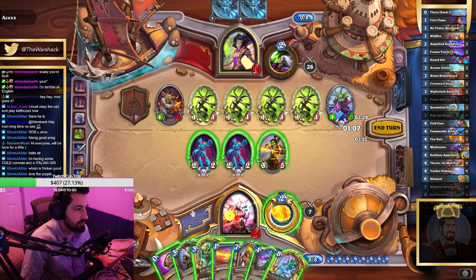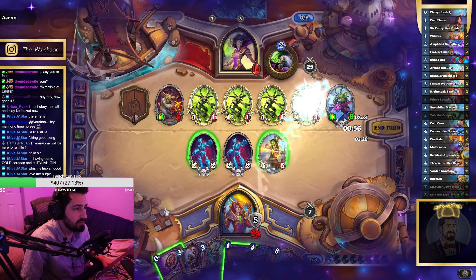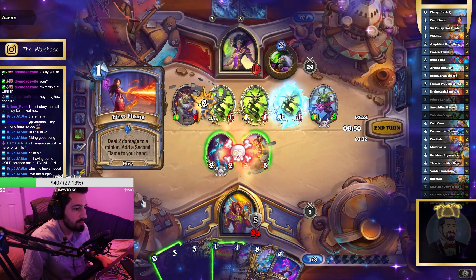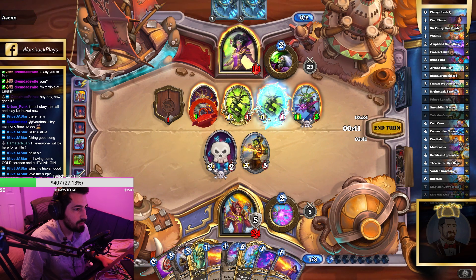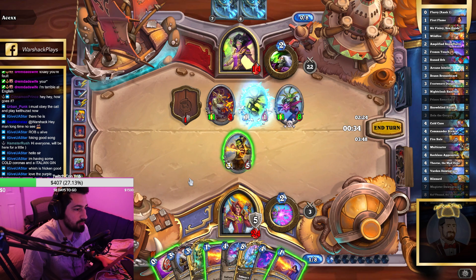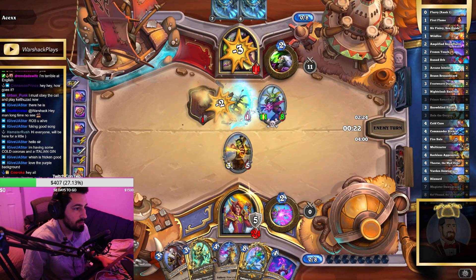I guess I Dawngrasp first — hopefully it doesn't kill my own guy, or maybe it casts Blizzard. It casted Flurry — oh no, and then it ruined over my own guy. Oh no. Alright, well this goes here, this does 2 damage. So it's this, coin, this, and then I guess I'm taking 11.